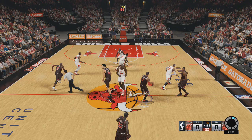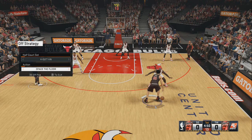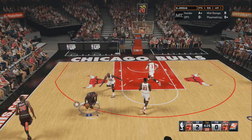First thing you want to do is hit left on the directional pad and hit RB to go to your offensive settings or offensive strategy. You're going to want to put on 4-1 and space the floor. And you're always going to want to call in isolation with Yao Ming — so left on the directional pad and then down on the directional pad.